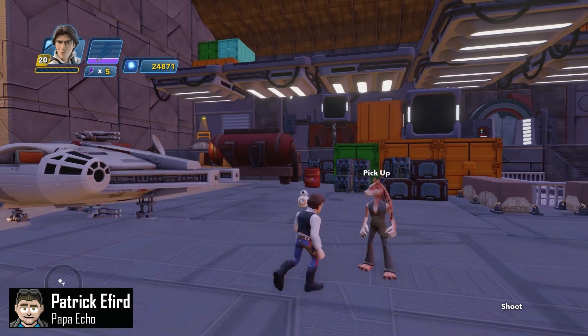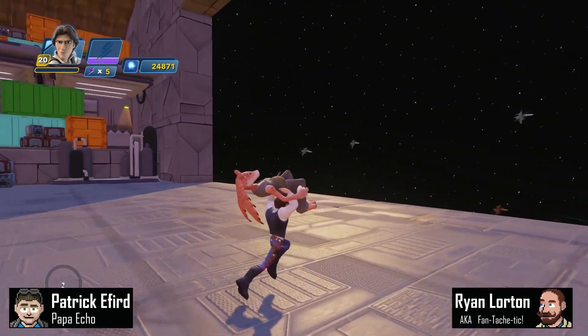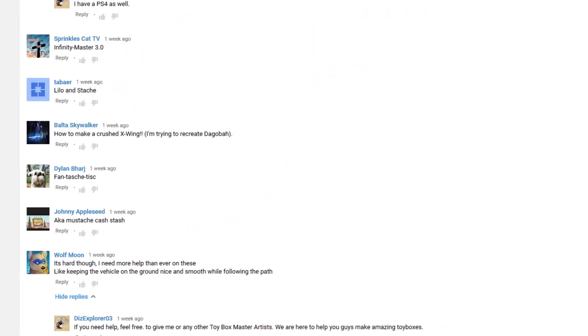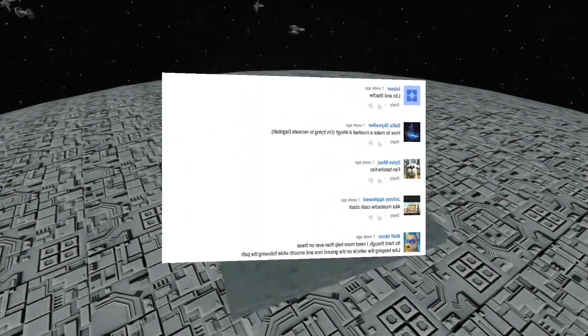Hi there, I'm Patrick, a.k.a. Papa Echo, and I'm Ryan, a.k.a. FANTASTIC. Oh snap, that's another good moniker. Thanks to Toybox TV viewer Dylan Barge for my special alias this week — it hit me with great emotional force.